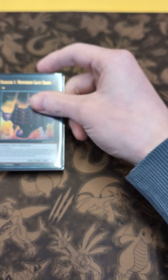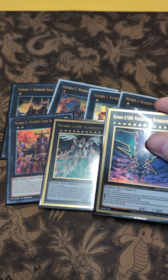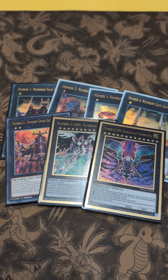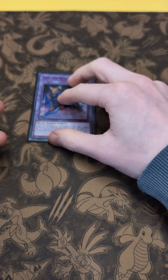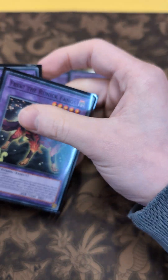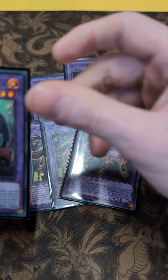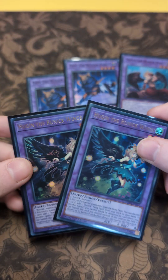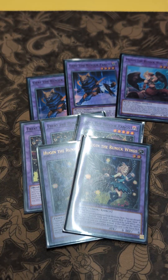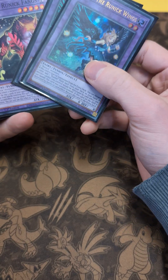Moving on to the extra deck: obviously got Number 1, 2, 3, and 4, as well as Number C1, Number C1000, and Number iC1000. Then the Fusions — the Numeron Staff which is Xyz, the Runick Shinobi Necro, as well as three Numeron Fangs, one Runick Wings, and two Hugin the Runick Wings. The Runicks are handy because they help you search and banish.